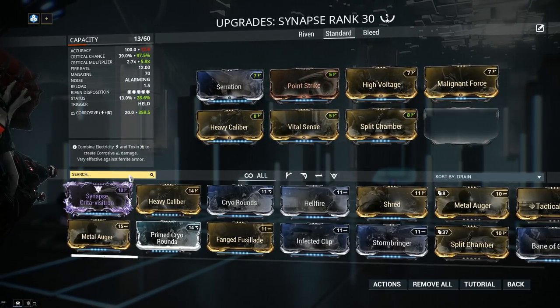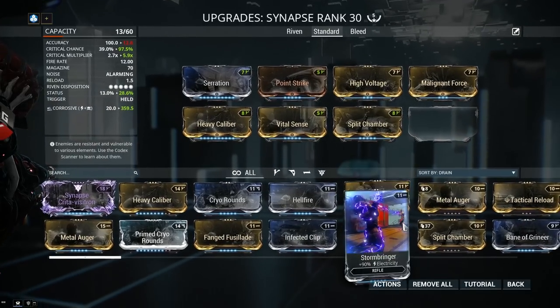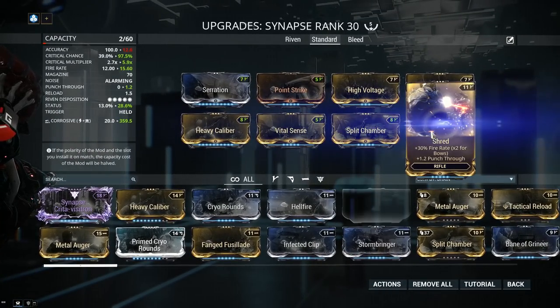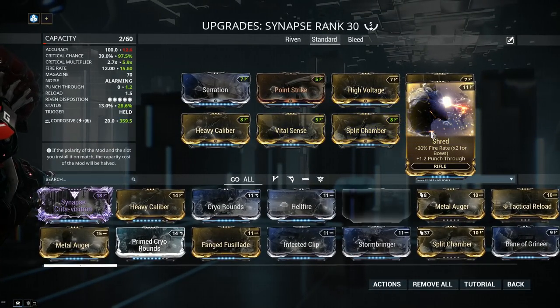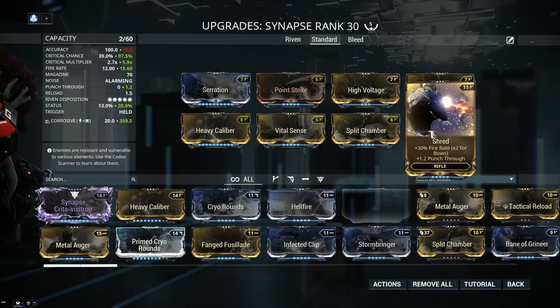For the last mod of the weapon, this is what I like to call an option slot — please cater each weapon to your specific gameplay style. From my point of view on the Synapse, punch-through is a fantastic idea. Shred or Prime Shred if you have it: 30% fire rate will lower kill time and 1.2 meters of punch-through means you can hit multiple targets in a line, or targets clumped up with a Nidus or Vauban.